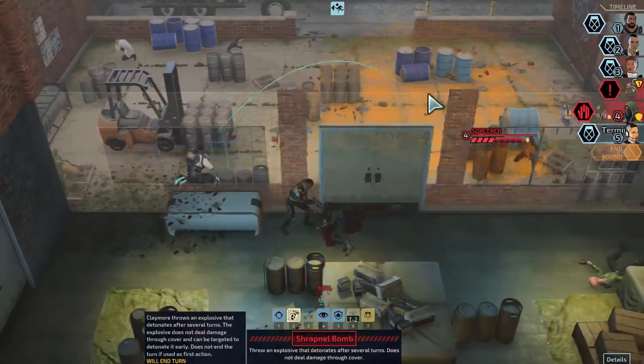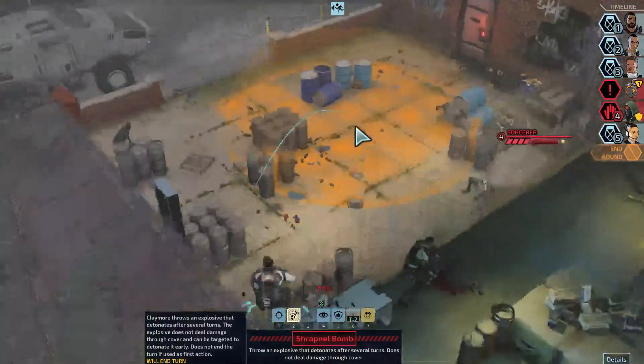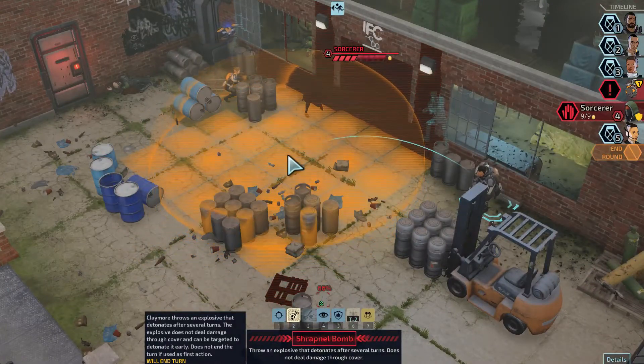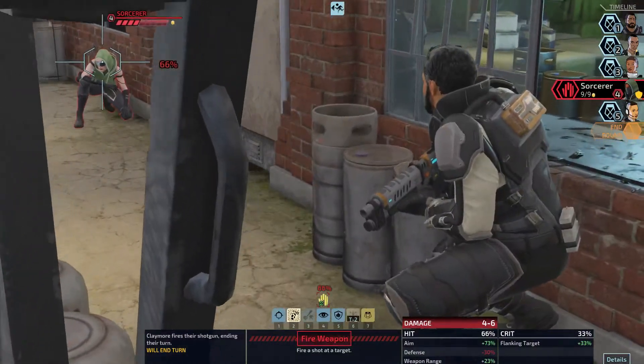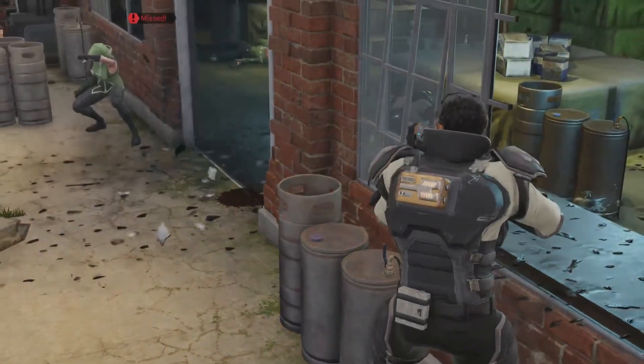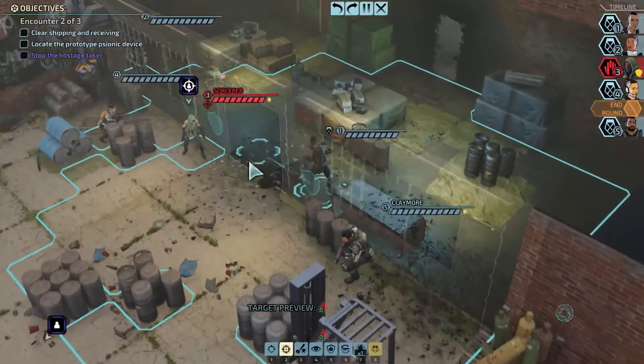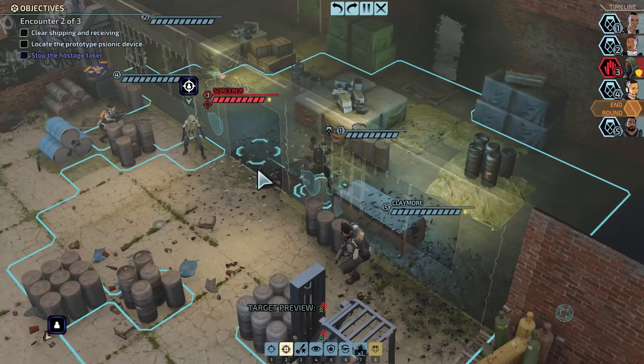Shrapnel Bomb might be better since it's a guaranteed hit, but it makes it hard for me to position my agents. Yeah, I think I'll just shoot him. Well, I regret that — oh no, I destroyed his cover. That's fine, I guess.